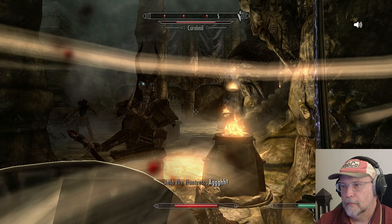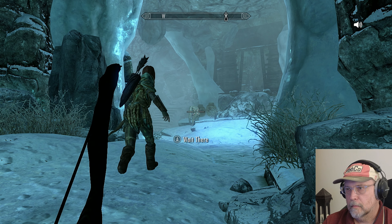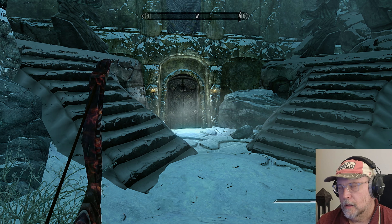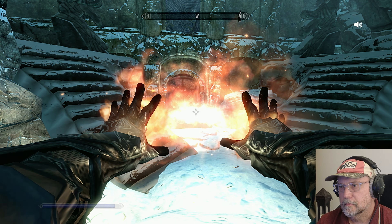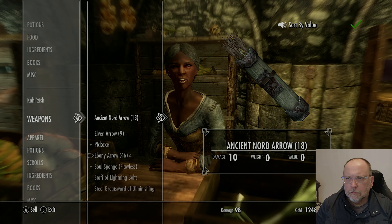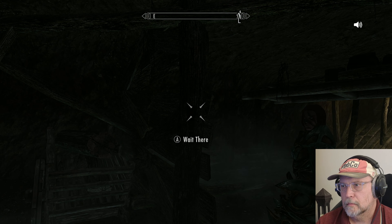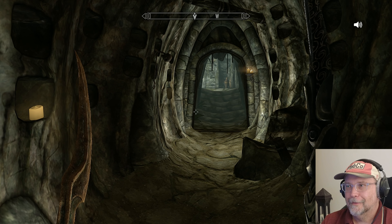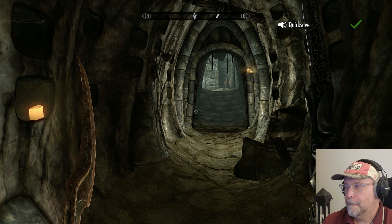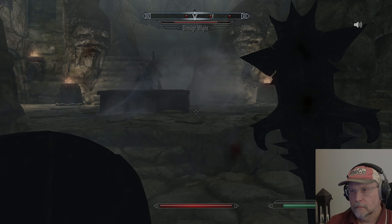Voice command in Skyrim is, surprisingly, awesome! Demonstrated commands include: Equip Health Potion, Ally Attack, Equip Dual Fire Spell, Sword by Value, Ally Use, Equip Light, Click Save, and Unrelenting Force.